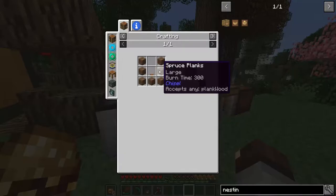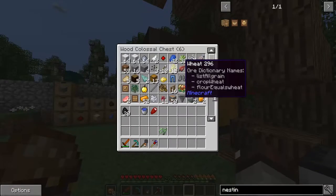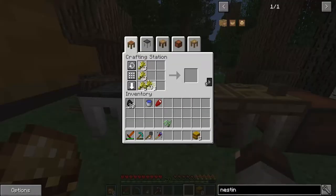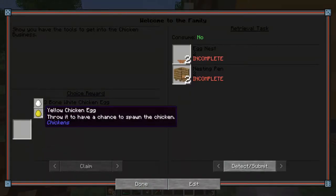Egg nests are three hay bales each - are you kidding me? Good thing we have some of that. I think we have enough for three - one, two, three. We have enough for exactly three egg nests. Now we need to - no, it doesn't let us do that. But it'll give us white bone chicken or three yellow chickens, throwing it for a chance to spawn a chicken.